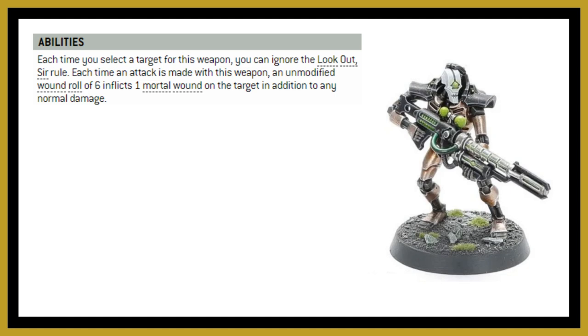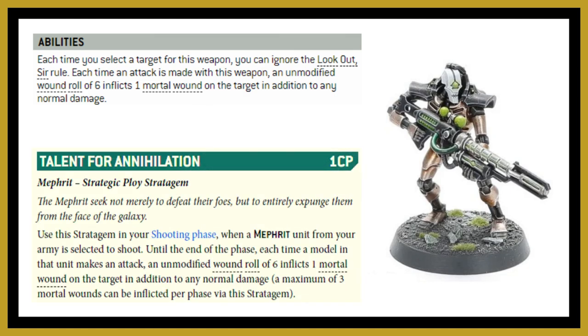This works particularly well if you're playing with the Mephrit dynasty, using the stratagem Talent for Annihilation for one command point — any wound rolls of a six will inflict a mortal wound. Very similar to the Death Marks' ranged weapon ability, so they stack together, meaning any sixes to wound will inflict two mortal wounds when you use this stratagem. With a full unit of 10 Death Marks this stratagem works quite nicely.